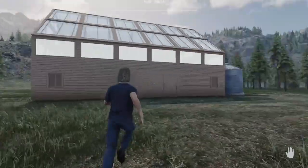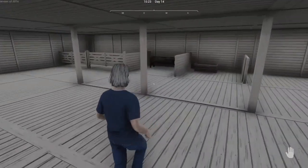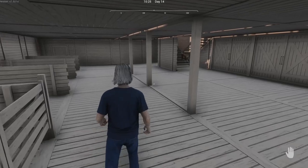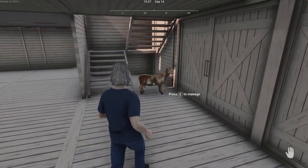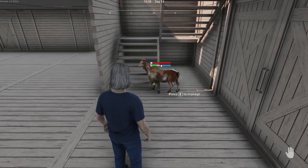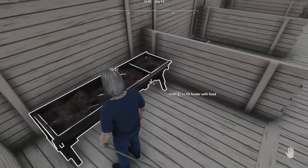We're back on Ranch Simulator. Let's go check on our goat, Clarice. Here she comes down the stairs. You're hungry - why aren't you going and eating? Come on, follow me. Food right here.